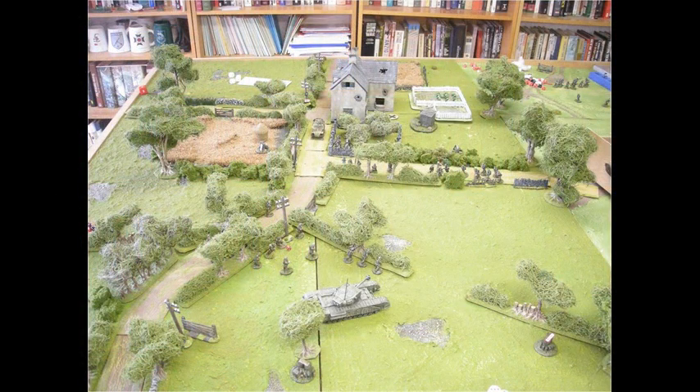Here's the table as we left it. On the road the British have got one section here, and in the field we have another section which has just been rallied by the sergeant. We can see the Churchill tank moving up here as well. At this stage the British have realised that an advance on the right is unlikely, but he has succeeded in finding two German squads on that side of the table, so his plan is now to push forward with his tank to engage them.